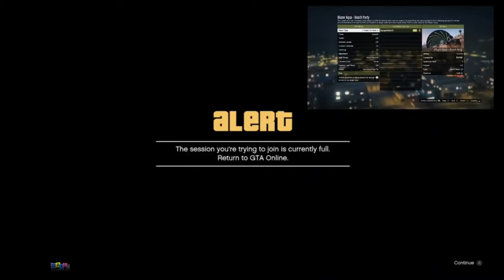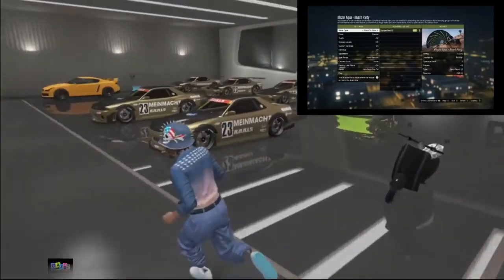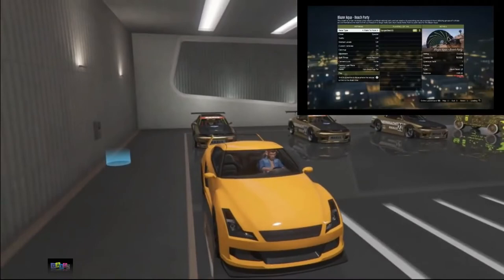You will get an alert right after — accept the first alert and wait on the second alert for about 15 to 20 seconds. Remember, your friend needs to be in the mission the entire time. Accept the alert screen and you will be stuck on a black screen for a few seconds. Eventually you will spawn back inside basement level 2 without your mini-map. If you have the mini-map at this point, start the glitch over.